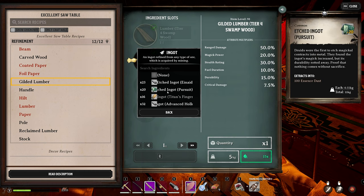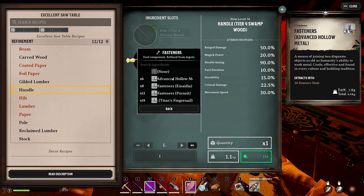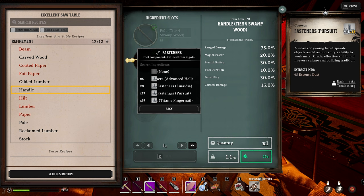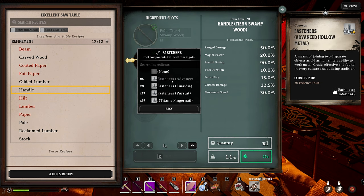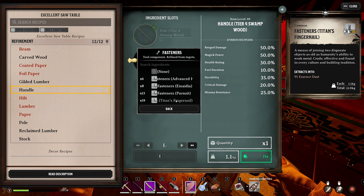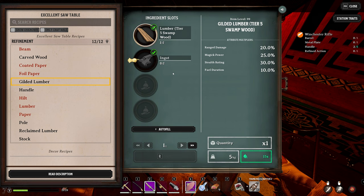For the Swamp Wood build, we'll pair the Tier 3 Swamp Wood with Pursuit, which offers good range damage with some critical damage - a good all-round build. Crafting those into poles and up to the handle, the Pursuit build gives nice critical damage and excellent range damage. Nadia could be another interesting choice with high range damage, Hollow Metal offers reasonable range damage with very decent critical damage plus movement speed and stealth. Titan's Fingernail with magic power 50 gives a good critical damage range damage all-rounder, but no movement speed boost. We'll go with Pursuit for this one.